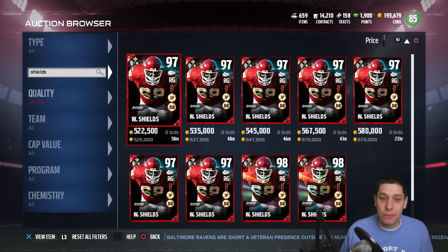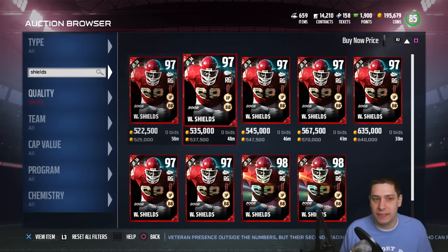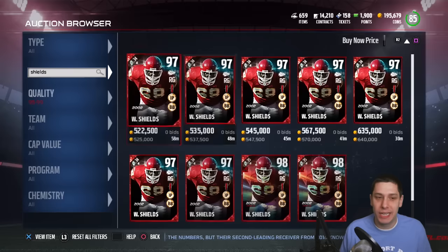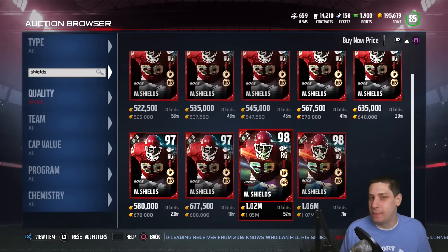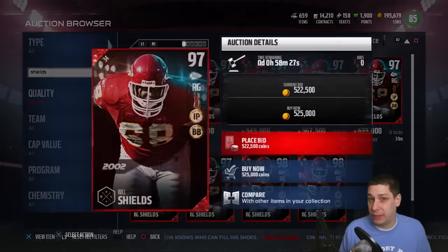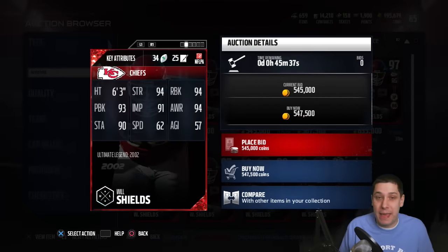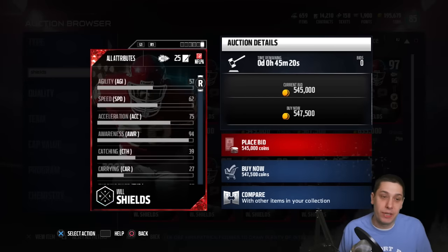The other new card is Will Shields. There is a limited edition 98 overall version up for a million coins versus the base 97 overall. It's pretty similar overall — you get a couple of plus-ones here and there for double the price, which I wouldn't do. Interior offensive line got an upgrade in Madden but still doesn't matter enough to invest that many coins there. I'd go with positional hero or Team of the Year type players instead of Ultimate Legends at that position for now.